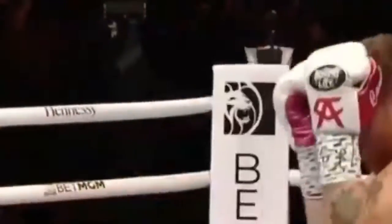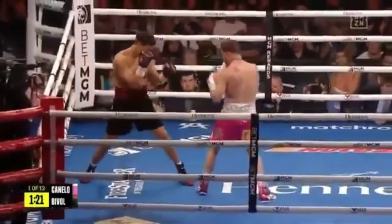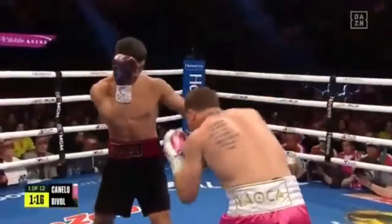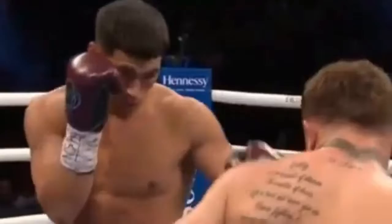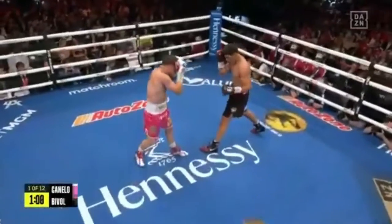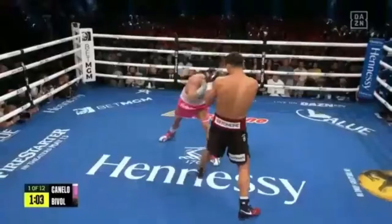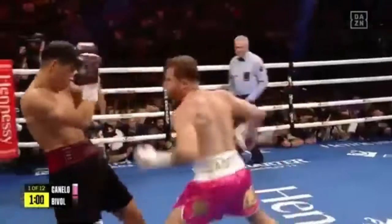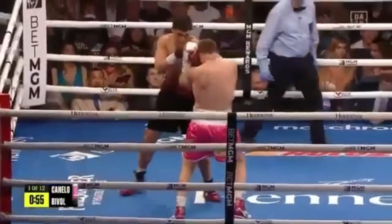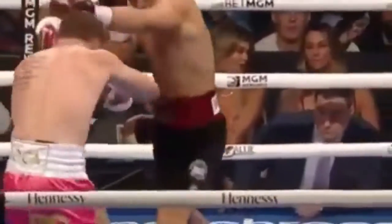Of course, Canelo has never been knocked down either. Left hand off the top of the head from Alvarez. There's that right hand and stabbing jab downstairs. I want to see more body shots. Canelo always finds a way around the guards. He had a little difficult time with Kevin Platt, but he finally found a right hook — a hook to the right side, to the left side of Platt's shoulder-wheel defense.